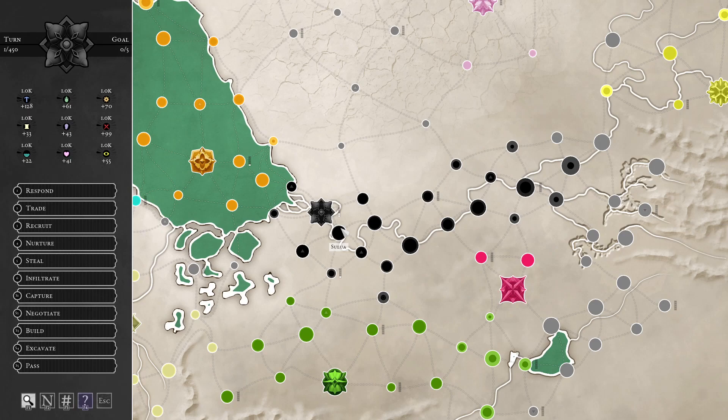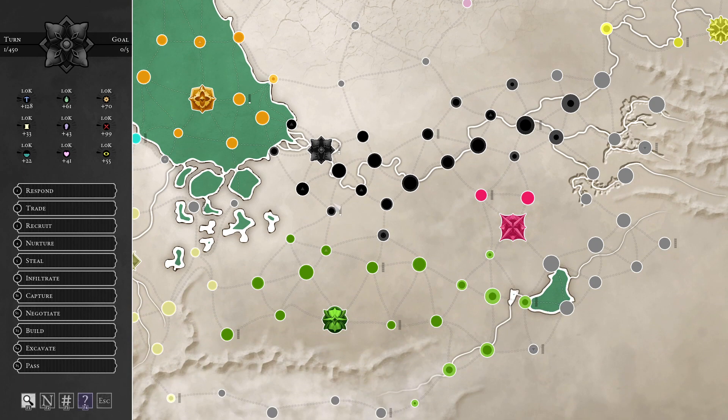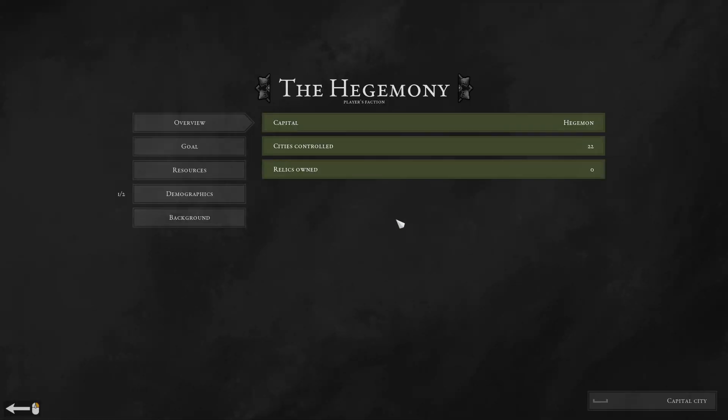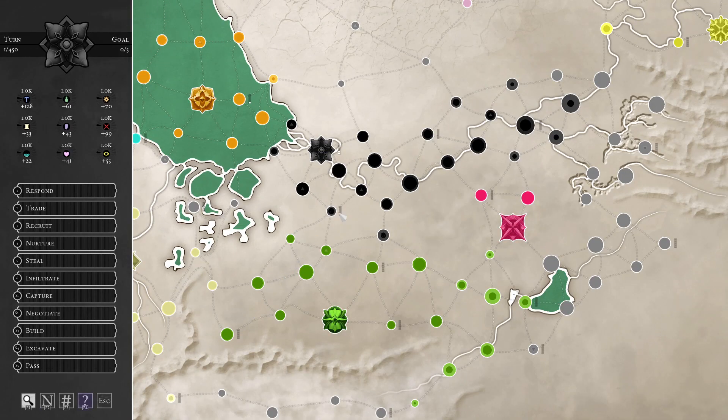Hello, greetings and welcome strategists to another episode of Let's Have a Look at Urucol. Now that I've explained the basics in the previous episode, let's actually begin the process of building stuff. I think it's probably the best idea to go for this one so we can get an immediate bonus to all our Hakata missions.